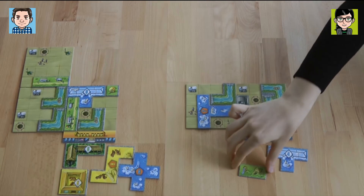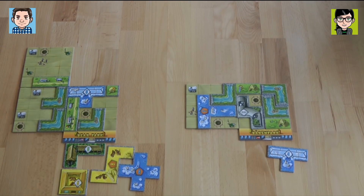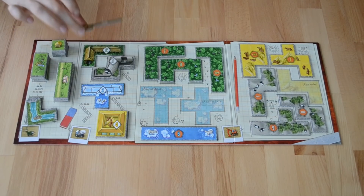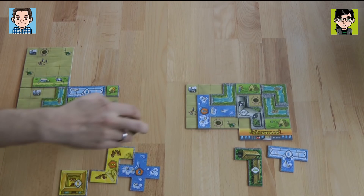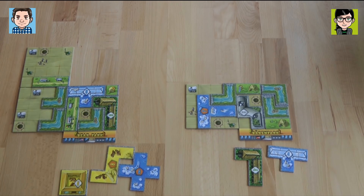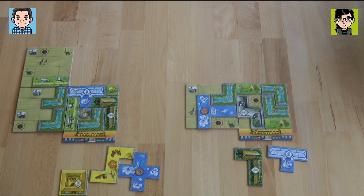I can only place my little playground, so I place it here over the white truck. I don't quite have my first park finished — I'm one short. But I'm going to take the koala bear four-point animal house. I'm putting my koala bear tile in here to close it down before you can. I get the first bear statue, which is 16 points. That's a big one!